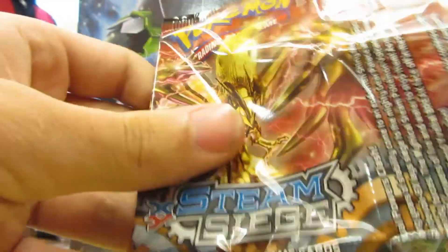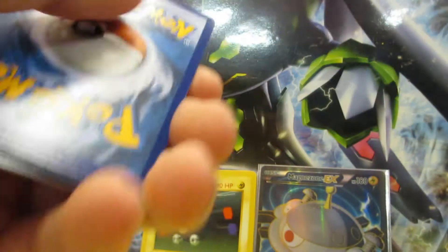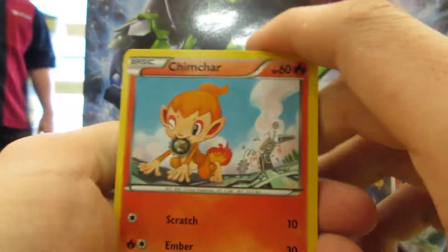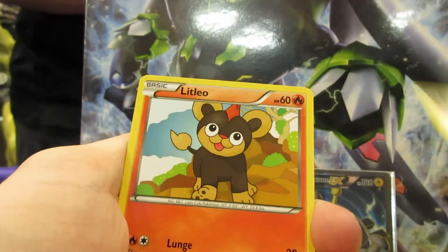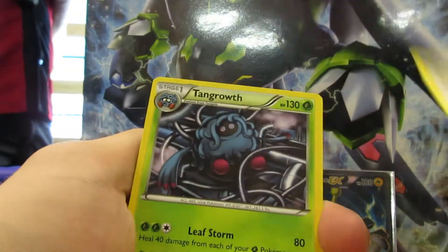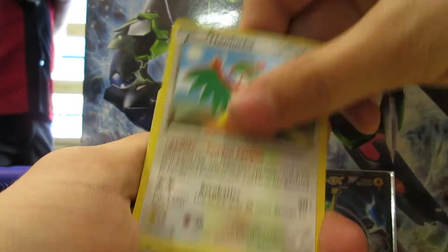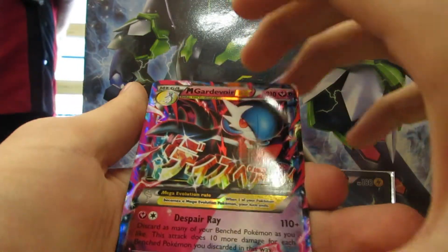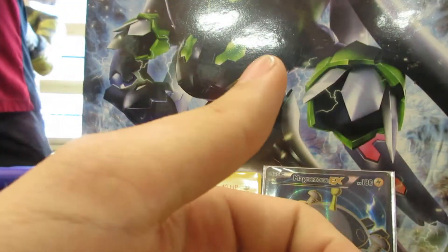Now we're gonna open our Yveltal pack. Finally we get something at a pre-release! We got Chimchar, Nosepass, Litleo, Sneasel, Galma, Ambipom, Tangrowth, Alakazam, reverse Oshawott, and oh, that makes me so happy!